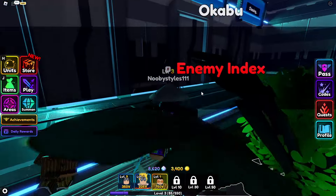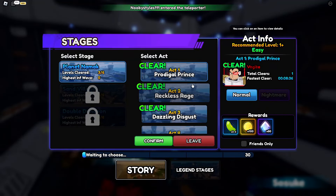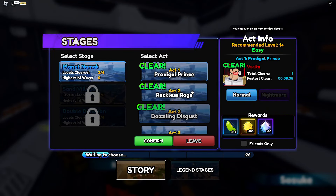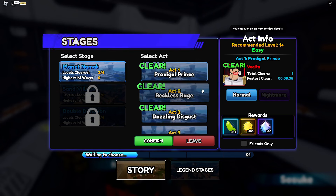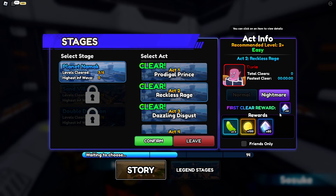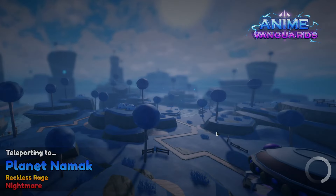After you do two stages, come over here and choose any option you like. Go to any door — it doesn't really matter which door you choose — and go to any of the acts you've cleared. I'm going to go to Act Two right here. Once you choose it, put it on Nightmare, click Confirm, then click Start and wait until you get into the game.